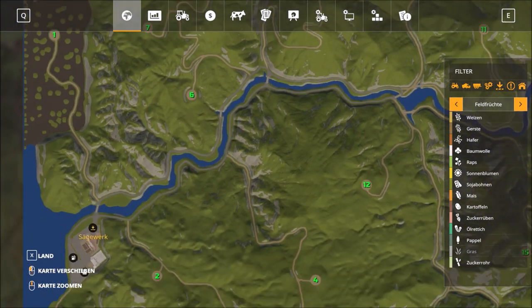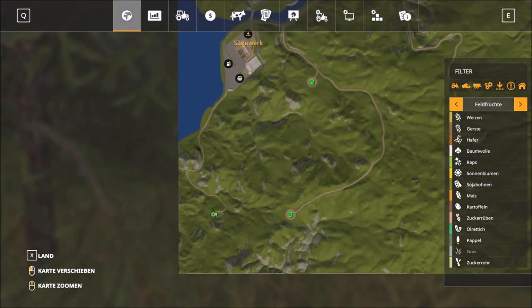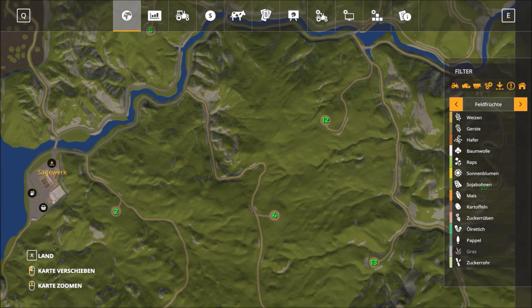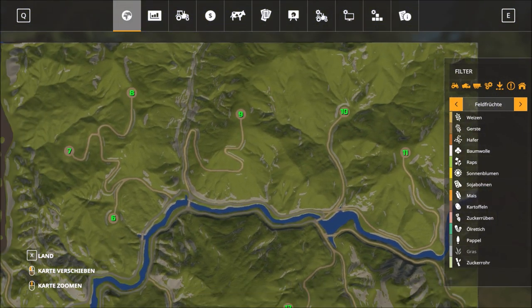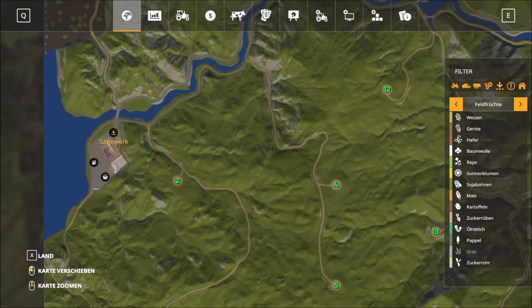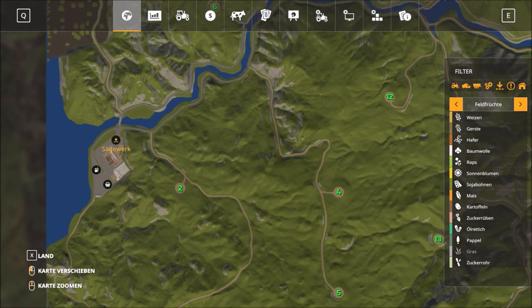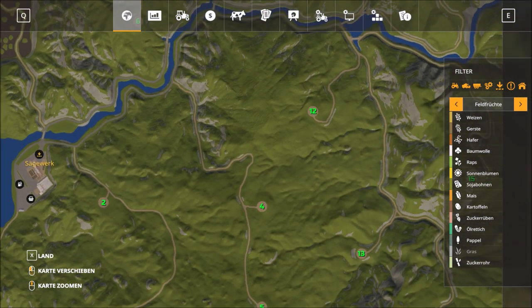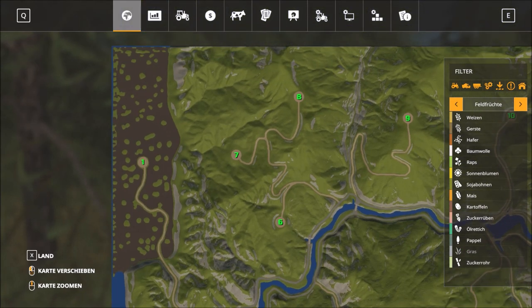I'm going to cut down the wood and the forests, make flat land there, and then put some grass or something. Then I will make cows and so on. But first I have to start cutting trees — to be a woodcutter company, I don't know what it's called in English. And then I will go on and do some real farming.